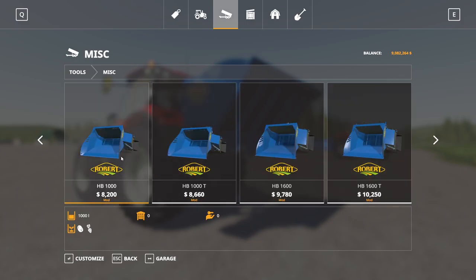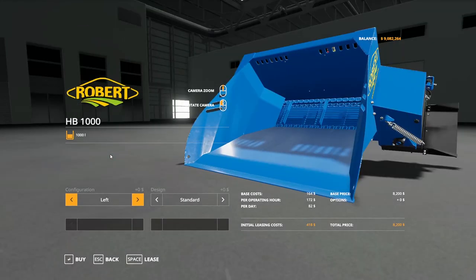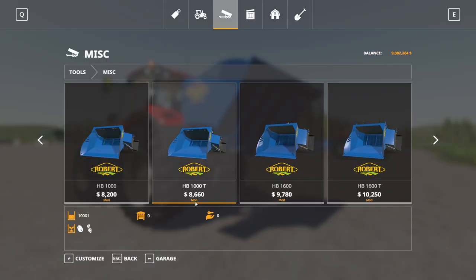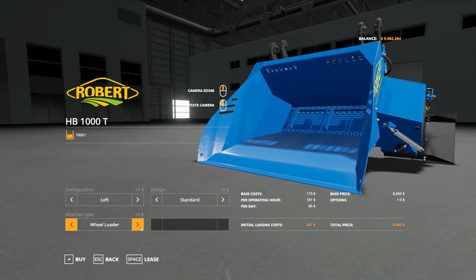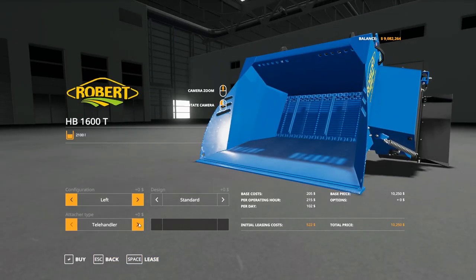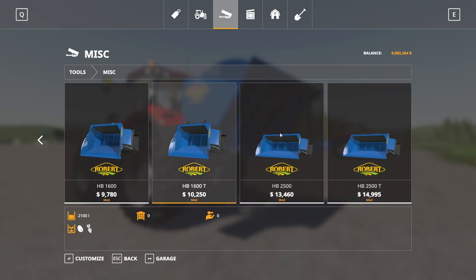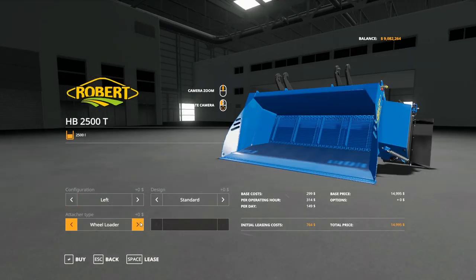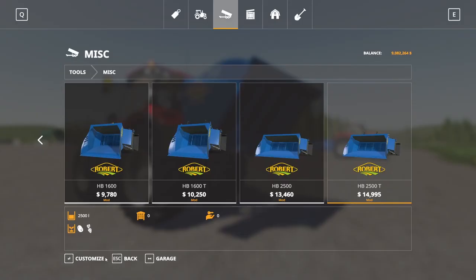There's six total. HP 1000 and 1000T — the 1000 holds 1,000 liters of sugar beets and potatoes. You can do left or right on all of these and there's a standard hydraulic box option. The 1000T has an additional option: telehandler, wheel loader, skid steer loader, or front loader. The HP 1600 has the same options but only telehandler and wheel loader, and a 1,600 liter capacity. The HP 2500 is 2,500 liter capacity with wheel loader and telehandler. They're all still left and right on each one and design hydraulic box.